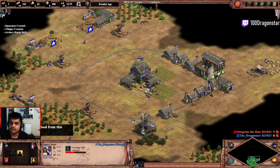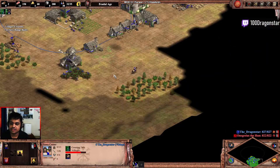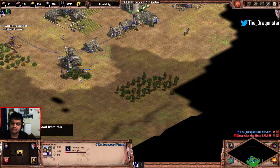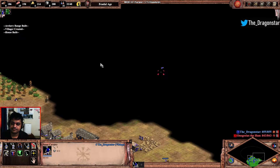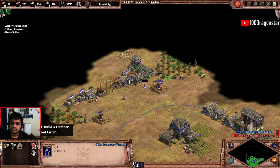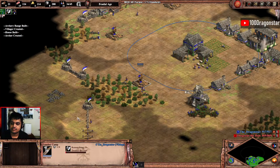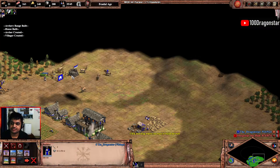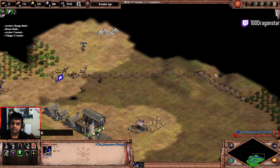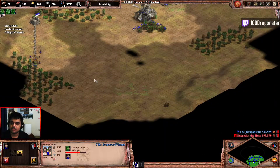Starting an archer, already added the spearman. All the new villagers you're going to be making after the initial start — all of them are going to go on berries until you have 8 on berries again. Getting the wood upgrade of course after the spearman. I'm going to be using the archers and spearmen to protect my wallers.